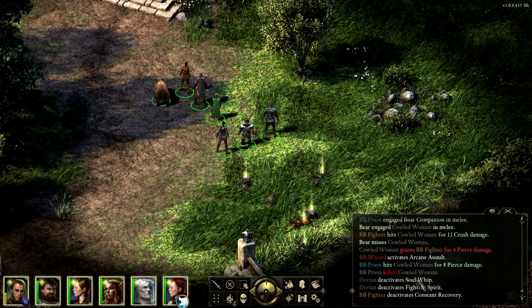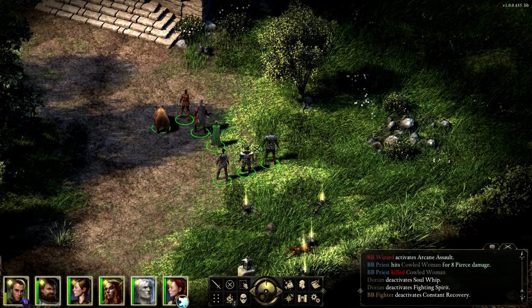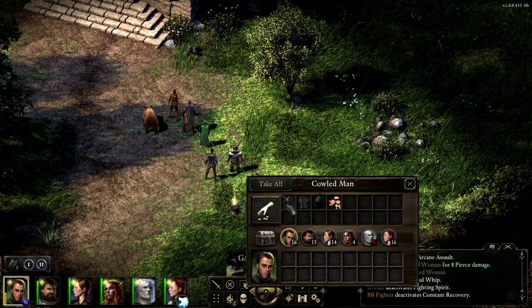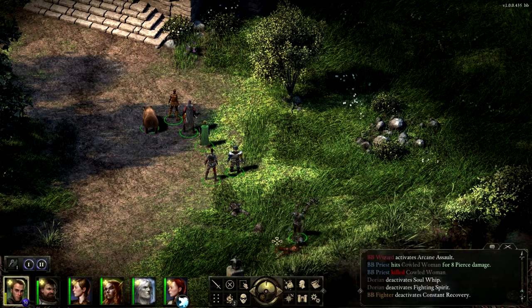That was a little tougher fight — I had an issue and had to reload the save. What actually killed that guy? The priest. Neat — 8.1 piercing damage. One of the cool things is that in your combat log you can go over and see who did what. And of course we need to loot — everyone wants to see the loot: weapons, armor, and money from each body.